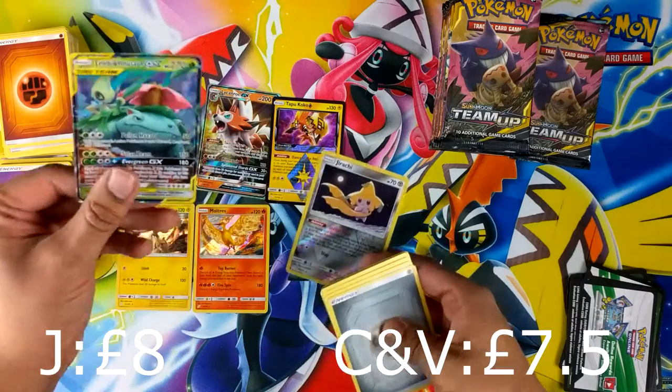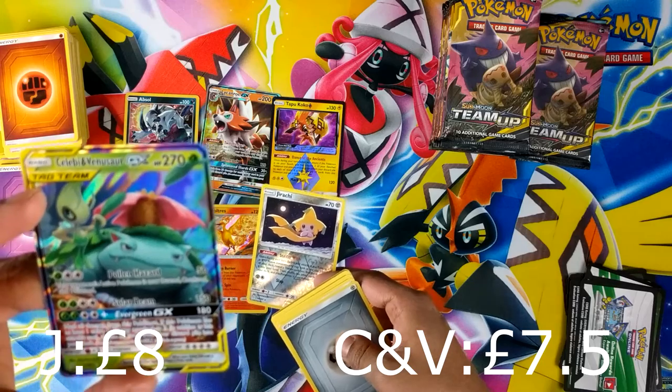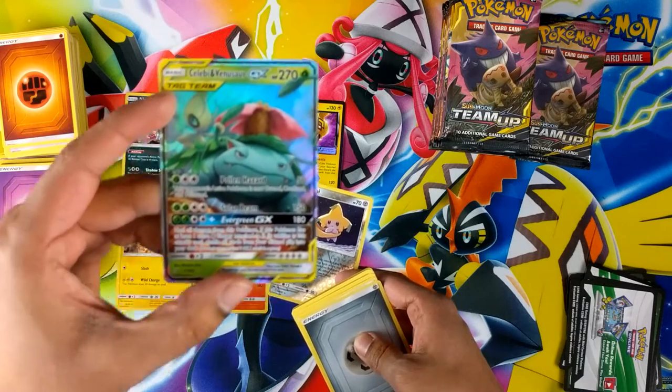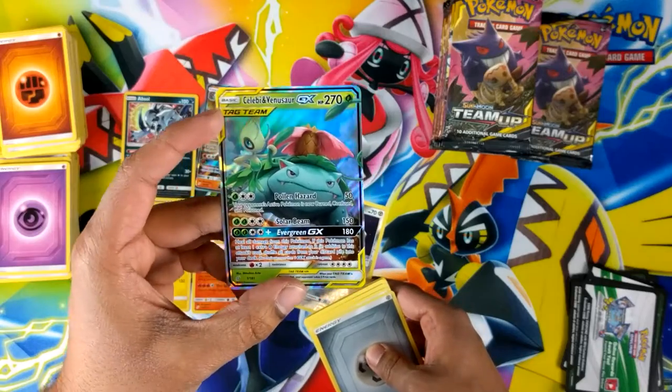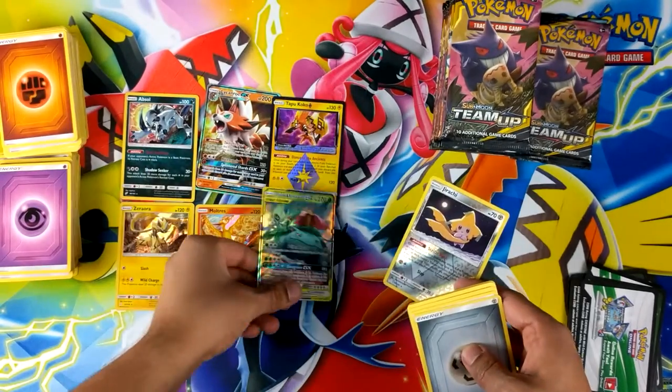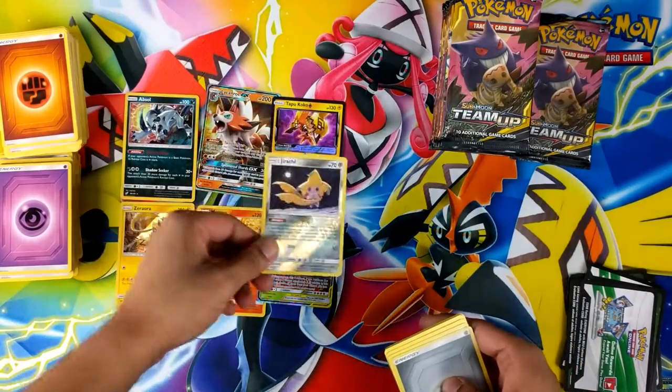Jirachi - apparently - Venusaur or Celebi, hmm. It's quite a nice card actually. Digging the GXs - apparently this one is worth something.